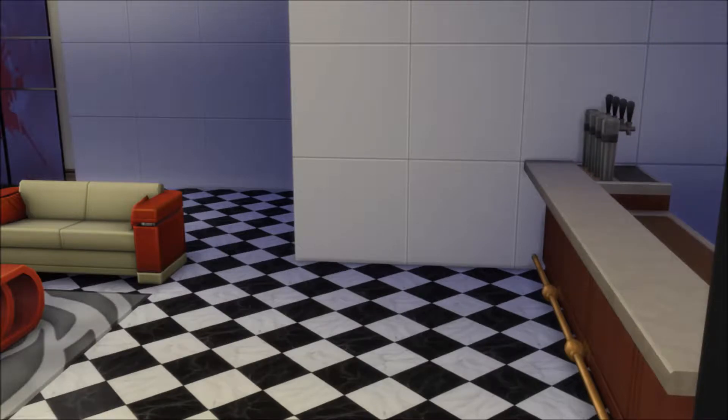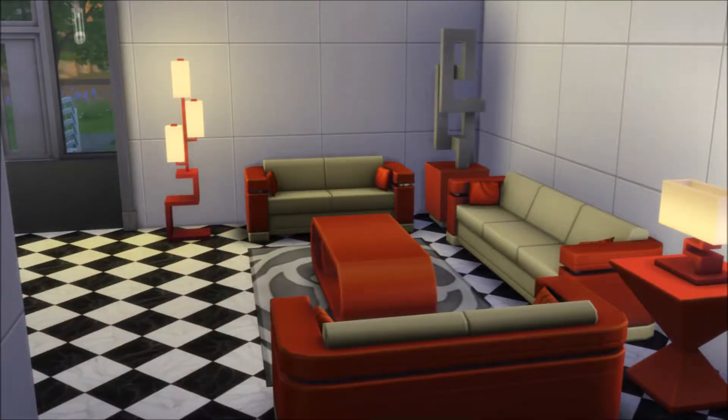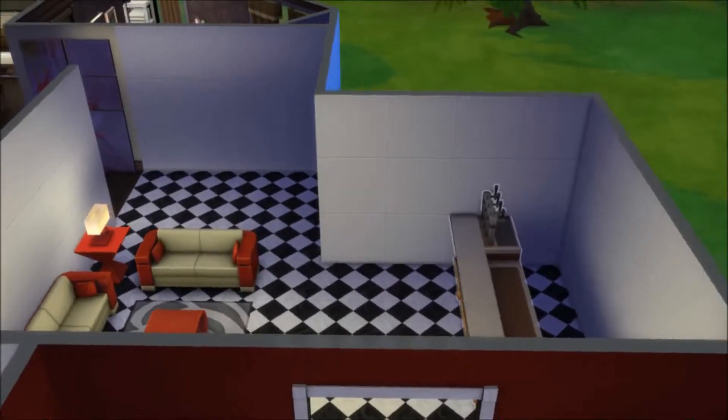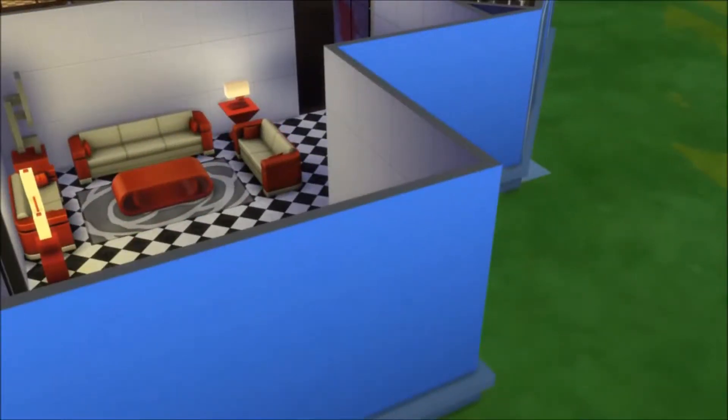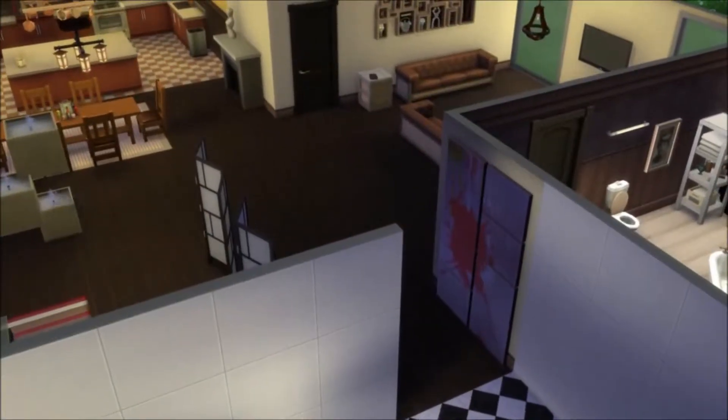Here's the entryway and then the first living area — a little living room with a full bar and a nice sitting area, so Sims can sort of start there for a party or anything, then move their way through or just stay there and be served.